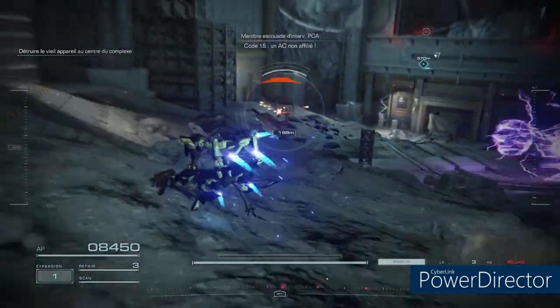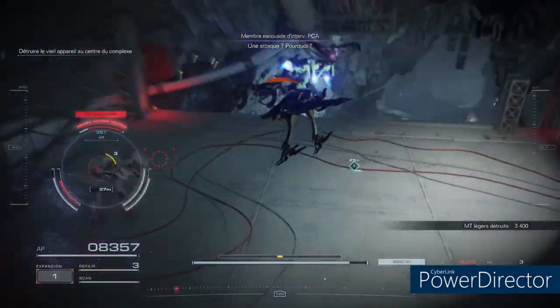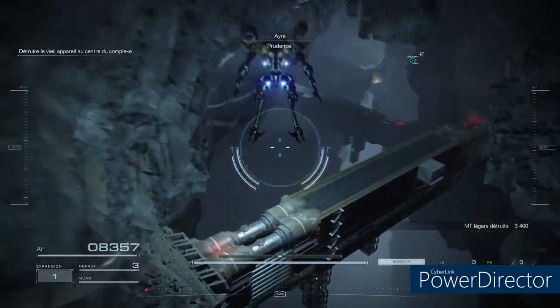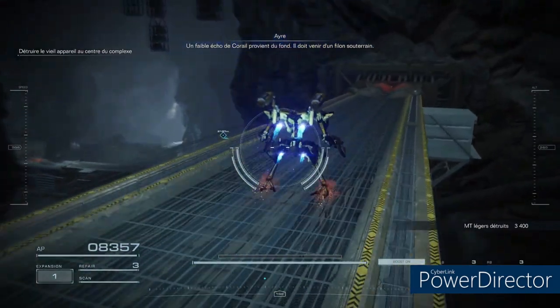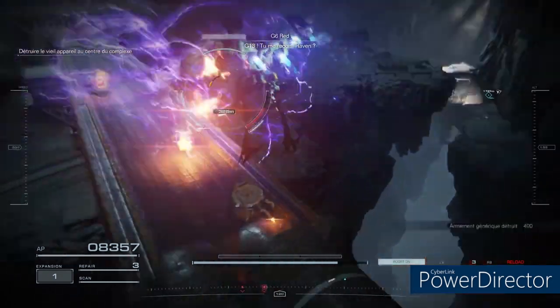Code 1-5. Unaffiliated AC. What do you see? Well, not quite. Watch yourself. There's a faint coral response coming from the bottom. It must be linked to nothing. Gun-13, come in, Raven!